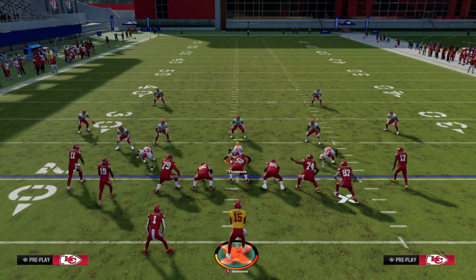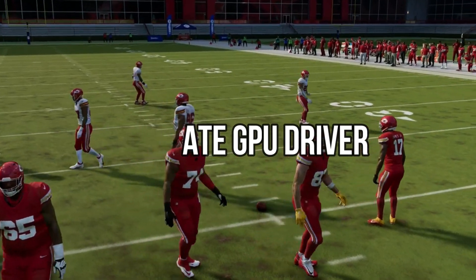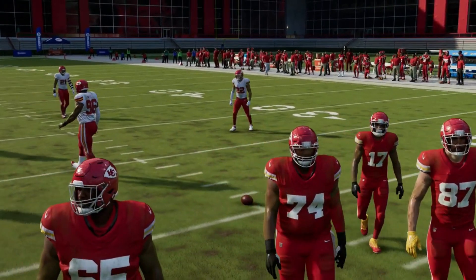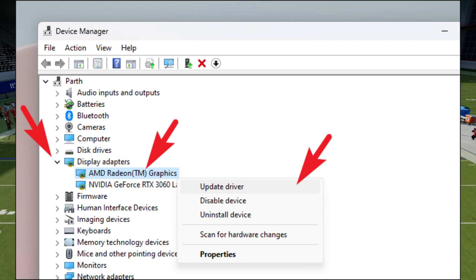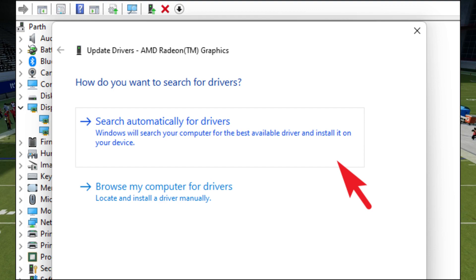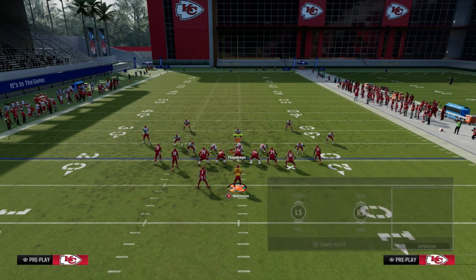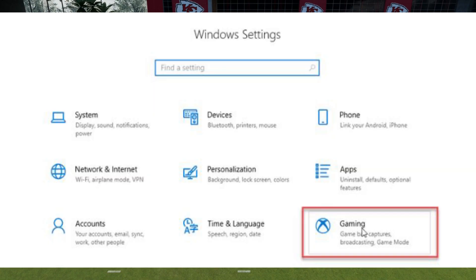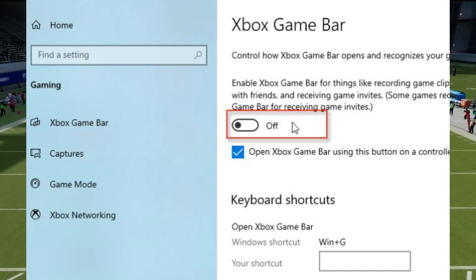Let's start by tackling the low FPS concern. First off, we recommend a driver update to get the most out of your GPU's performance. Stay ahead of the game by updating your GPU driver — outdated drivers could be causing those low FPS blues. Elevate your gameplay with Game Mode: head to gaming settings by right-clicking on Start, then Settings > Gaming, and toggle on Game Mode. Also turn off the Xbox Game Bar overlay for a smoother experience.